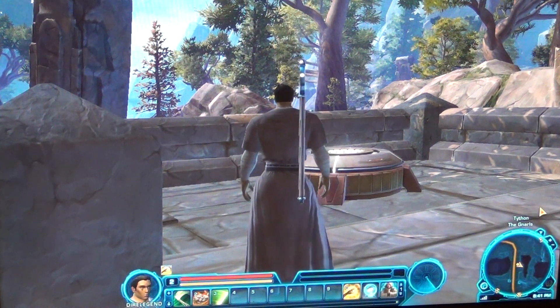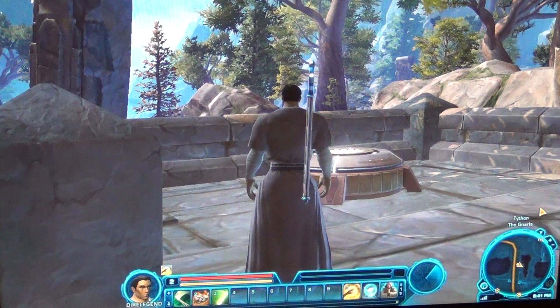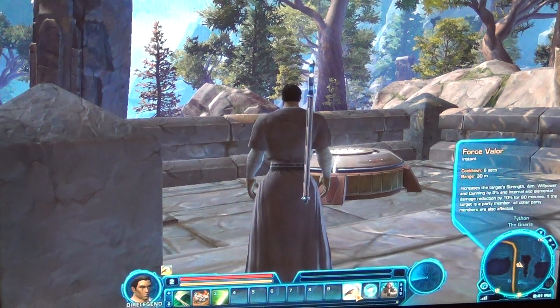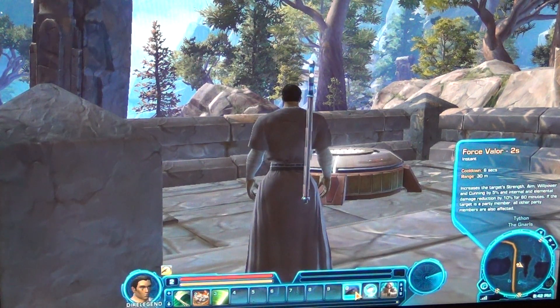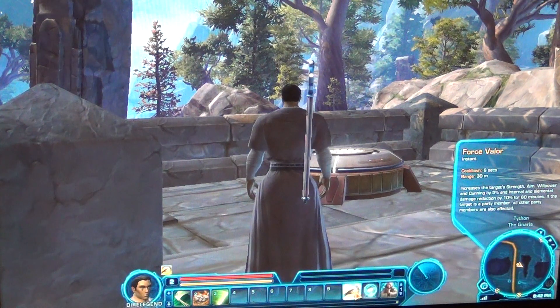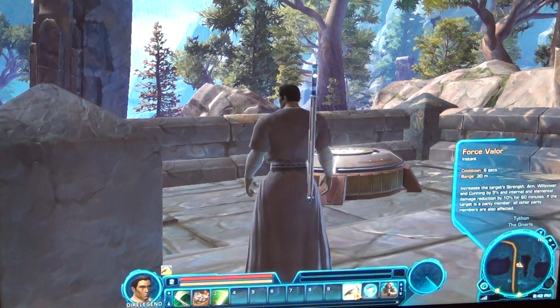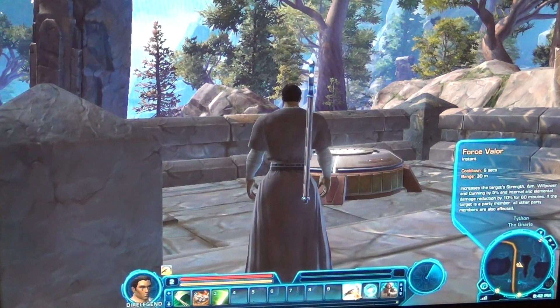It could be an even greater threat when you have a human player attacking you. When you log on, you hear some of the classic Star Wars music. I'm in the Republic. You use Force Valor as a buff — it says it increases the target's strength, aim, willpower, and cunning by 5%, and internal and elemental damage reduction by 10% for 60 minutes. If the target is a party member, all party members are also affected.